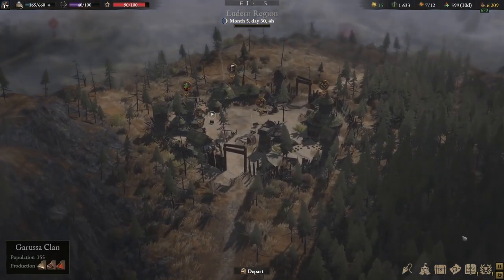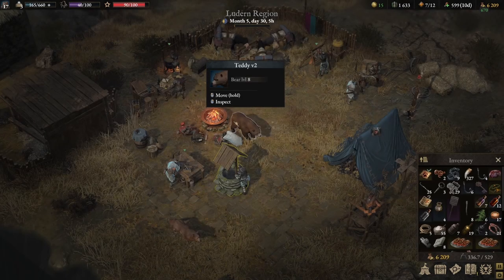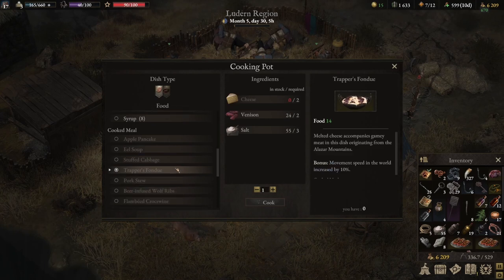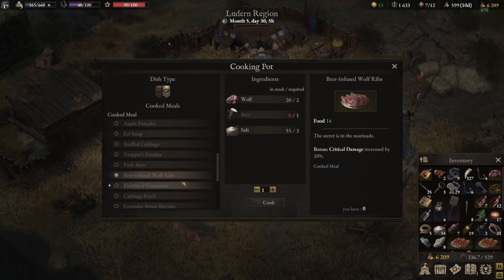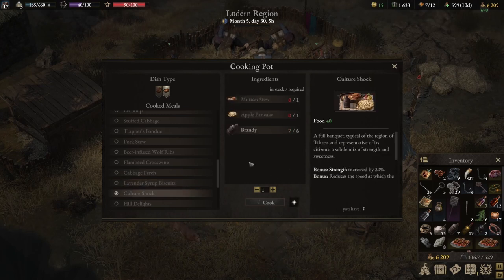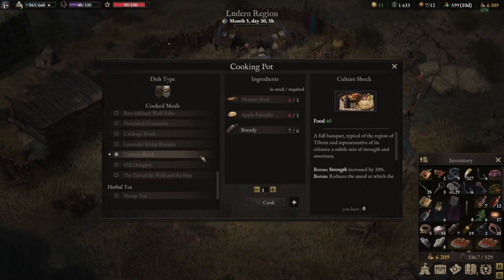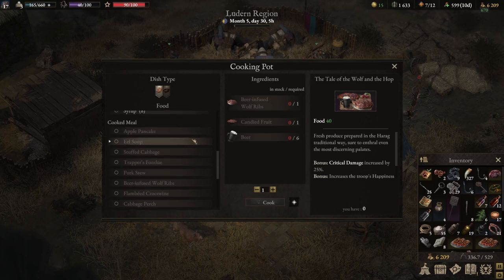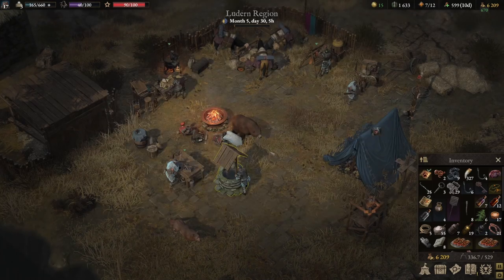Looks like we have no choice. Let's run up before we get attacked by guards. While we're here, just do some quick housekeeping — lawless. We will quickly rest. Now is there any food we can cook? We need better willpower or dexterity, critical hit. We need some chicken. Wind speed, valor points, crit damage — we need beer. I'm just going to prepare for this cursed place.